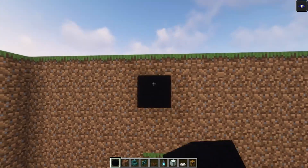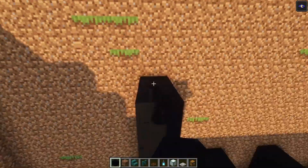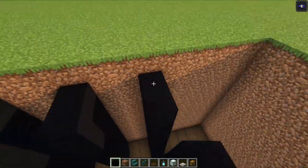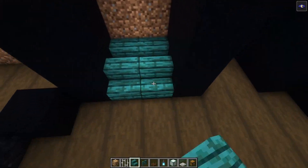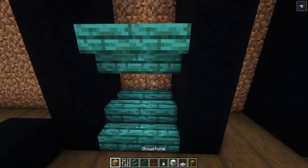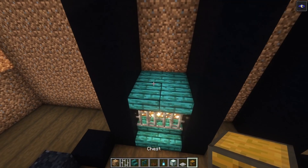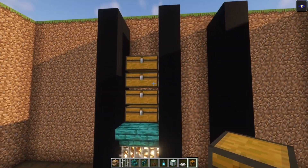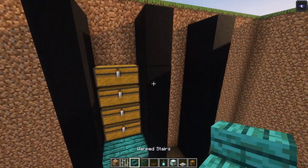Now let's build these up as well, going up until this point. After that we are going to build in the storage areas themselves. So you just want to start off with some stairs going in like this. Add some glowstone on the back side, followed with some iron bars. Then on top of this we are going to add in four chests until this point. You can replace the background of this if you want to, but I am going to keep it as is just to spare some items.